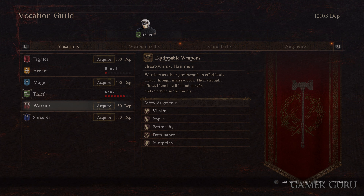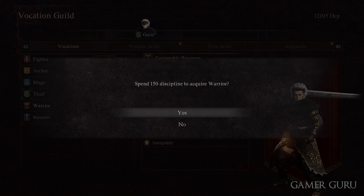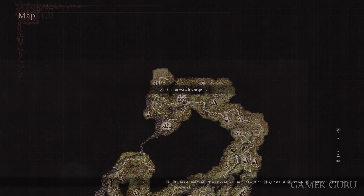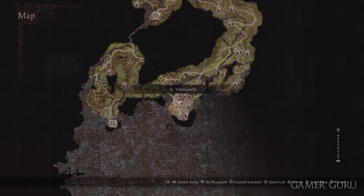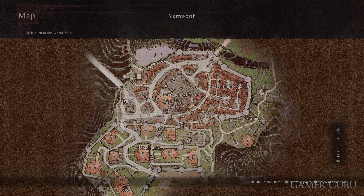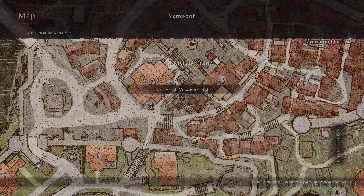Welcome back. In this video we're going to be checking out how we can unlock the Warrior and the Sorcerer vocations in Dragon's Dogma 2. Both of these are going to be unlocked by completing the same side quest called Vocation Frustration. To gain access to this side quest we first need to complete the main story mission called Seat of the Sovereign, which is about the fourth main story quest — so this is really early on in the game.